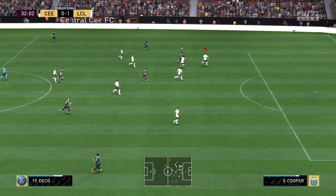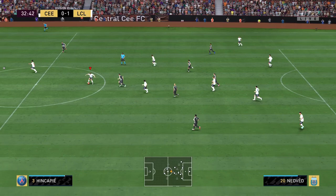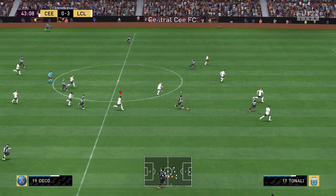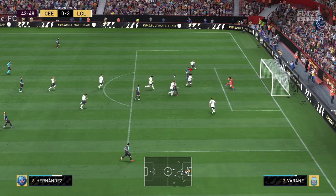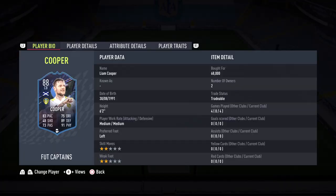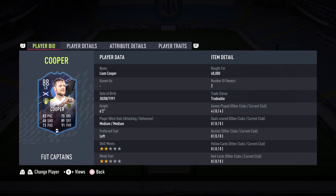Let's see the pace on Cooper — fantastic jockeying and a great interception once again. I'm putting him to the test and he is passing with flying colors. A perfect standing tackle despite an unfortunate bounce, but what a save by Casillas. It's one of those games where you're getting great defensive plays and then it just bounces to the goalkeeper. What a phenomenal four-game performance from Liam Cooper — three rage quits and a win.